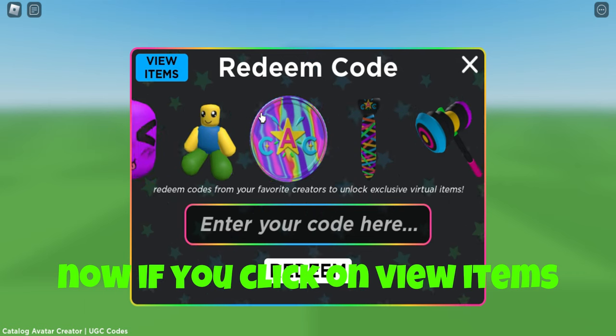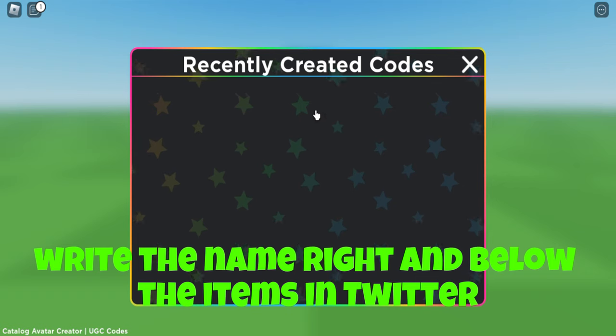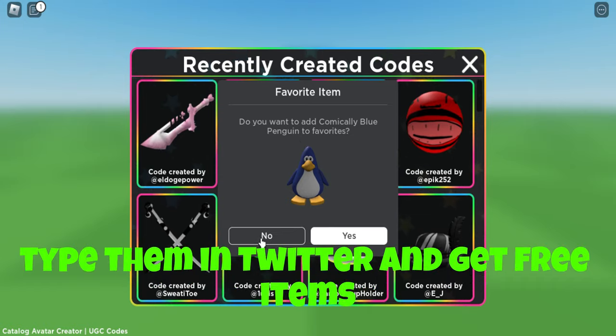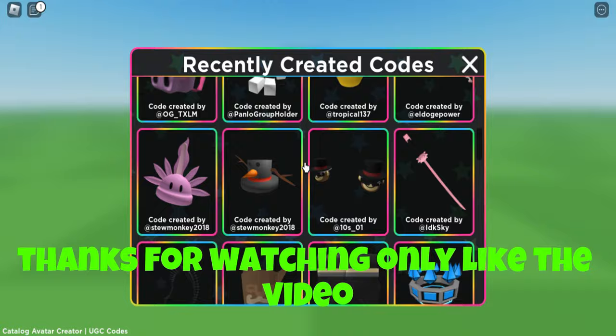Now if you click on new items, you will see these cool items. To get these, write the name right below the items on Twitter — they will give these for free. You can see the names, type them in Twitter, and get free items. Thanks for watching, and please like the video.